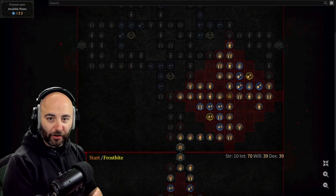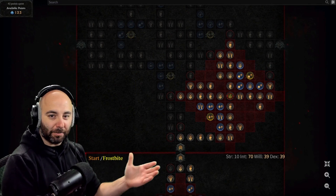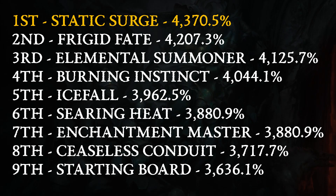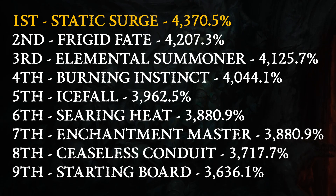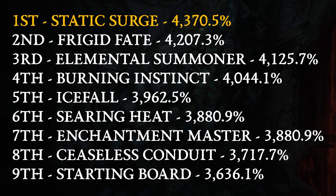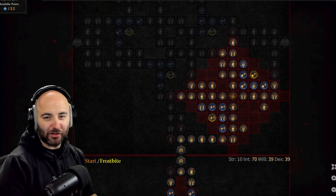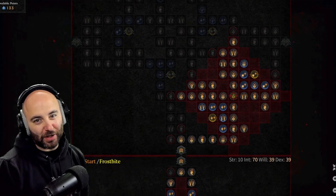Now that I've compiled all the different Paragon boards to evaluate all of their multiplicative damage benefits with this maxed out glyph, let's take a look at the rankings. Number one is Static Surge. Number two is Frigid Fate. Elemental Summoner comes in at third. Burning Instinct at fourth. Icefall is fifth. Searing Heat is tied with Enchantment Master — both providing 3,880.9% increased multiplicative damage. Ceaseless Conduit is eighth. And the starting board gets ninth every time, simply because it's smaller than other boards — there aren't as many nodes, so you don't get the most bang for your buck.